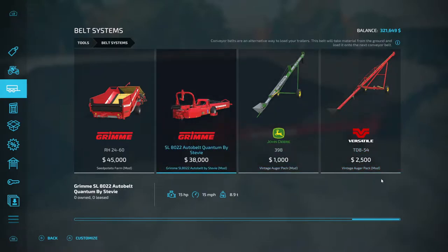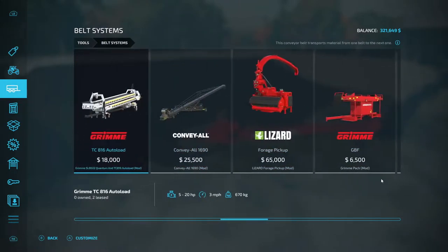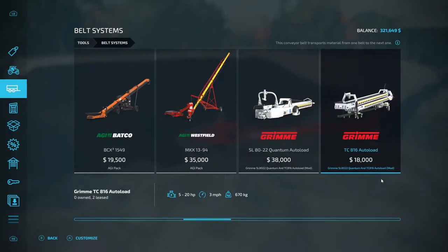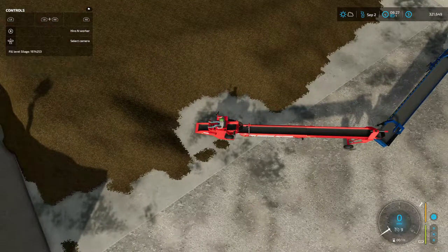Here's Stevie — it's an auto-load, but I don't know. We could get two or three of them and make piles. Both of these say auto-load. Let's turn that off and go forward a little bit.